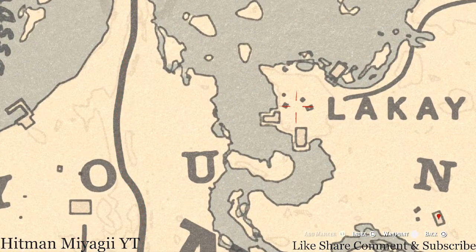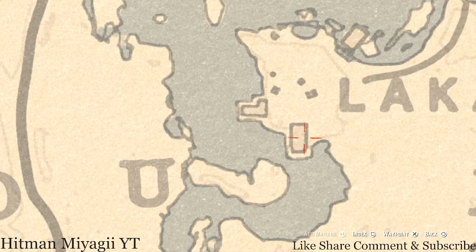Up a little bit, next to the skull altar there's a random lost jewelry — I cannot tell you what it is because it is randomized. Inside this shack there's a bedroom with a tall green wardrobe — go inside that wardrobe and you will get a boar bristle brush, which is a family heirloom.